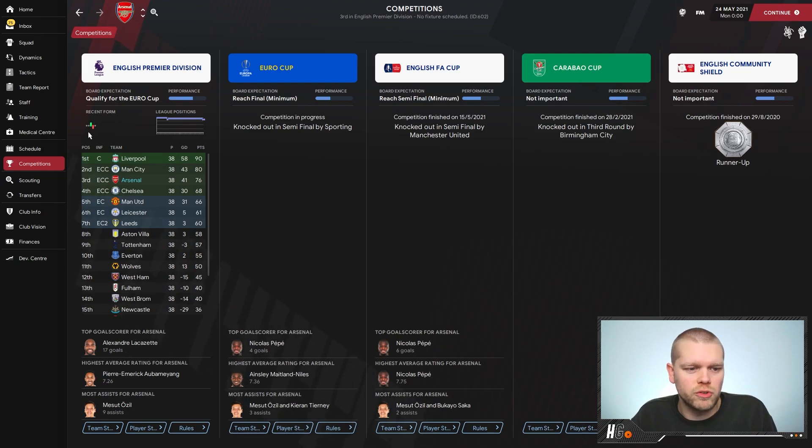Top goal scorer for Arsenal in the Premier League was Lacazette with 17 goals. Pierre-Emerick Aubameyang had the highest average rating of 7.26. And Ozil came out with nine assists in the Premier League as well — not too shabby.